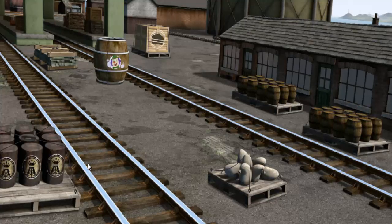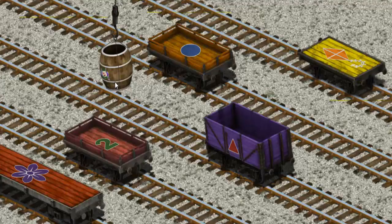Play again. It's a busy day at Brendam Docks. Thomas and his friends have many deliveries to make. Diesel must deliver the barrel of bubble liquid to the fair. Help Cranky find the barrel of bubble liquid. There you go! Let's lift and load. Now the cargo must be loaded. Show Cranky where the orange flatbed with a blue circle is.